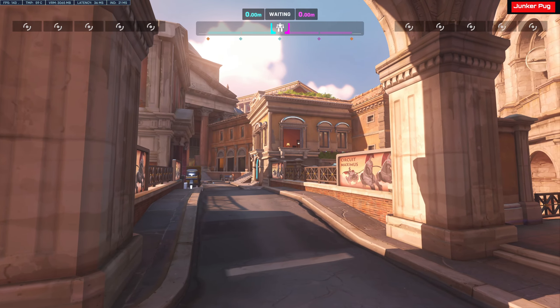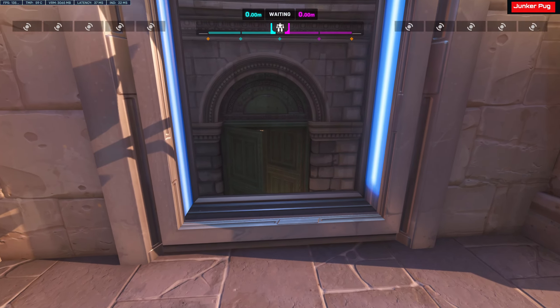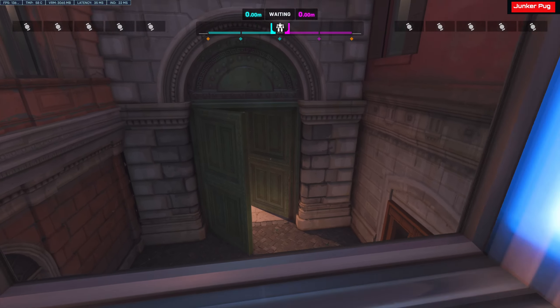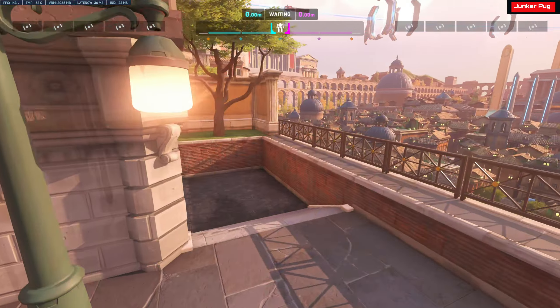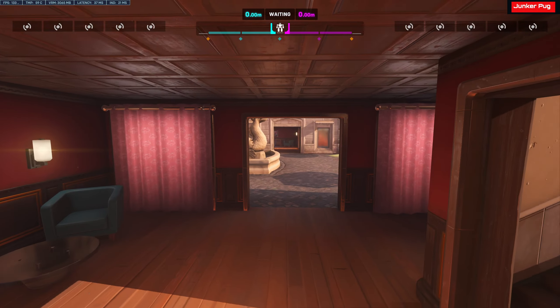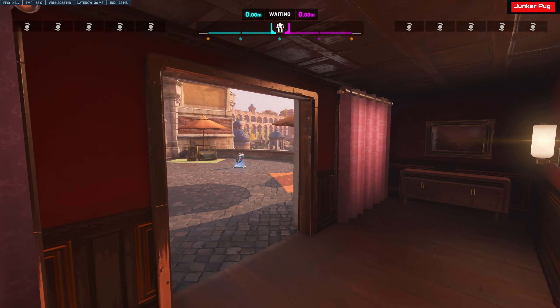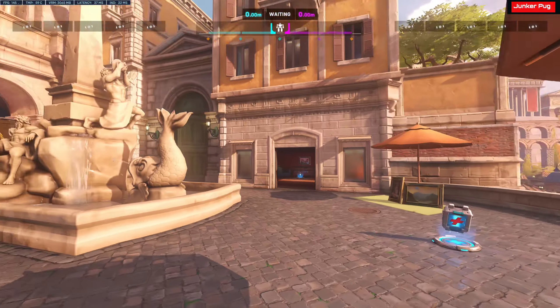This is the bridge that you cross over from the second point. You can drop down here, or you can take this area back here to go down and out to the mid point, where there's a large health pack on this side.